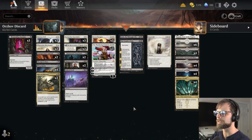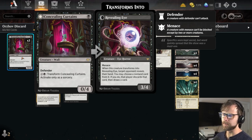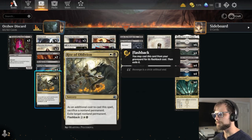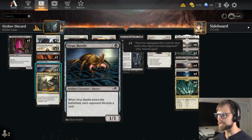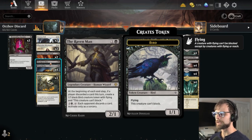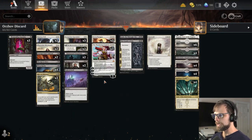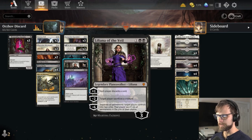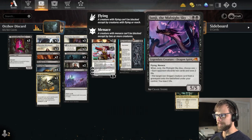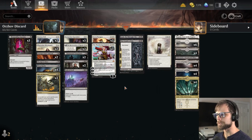For the discard elements, we have Concealing Curtains — a great early game play that slows down a lot of the mono red decks. We've got Virus Beetle which comes down and discards a card. There's Court Official which does a very similar thing, and then the Raven Man — anytime a player discards a card at the beginning of each end step, create a 1/1 Black Bird token. We also have Liliana which can come down and discard a card immediately. And at the top end we have Junji — worst case scenario when Junji dies we can make the opponent discard a couple cards as well.